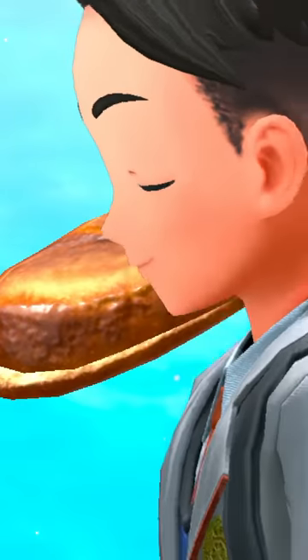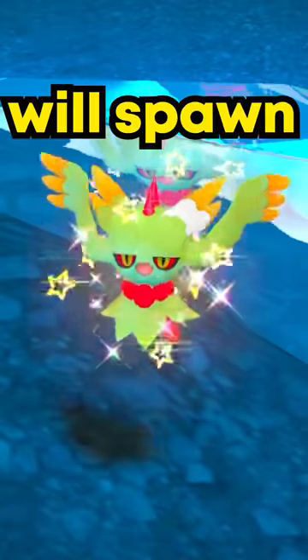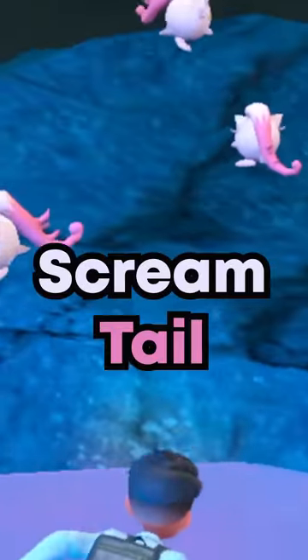But here's where it gets spicy with Encounter Sandwiches. In Pokemon Scarlet, by eating a Fighting Sandwich, only Great Tusk will spawn. Ghost Sandwiches, Fluttermanes will spawn. Grass Sandwiches spawn only Brute Bonnet, and Psychic Sandwiches spawn Scream Tail.